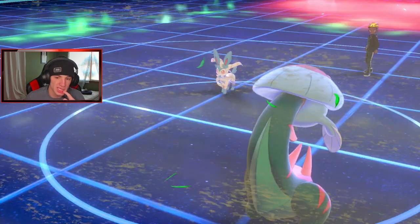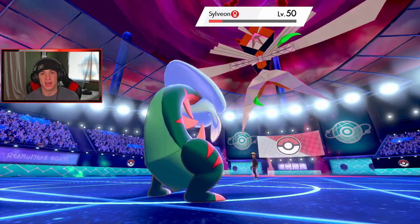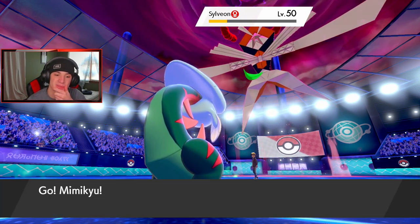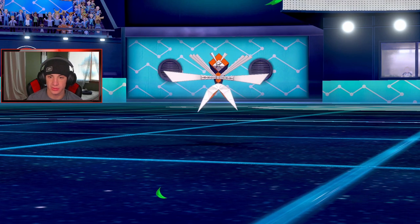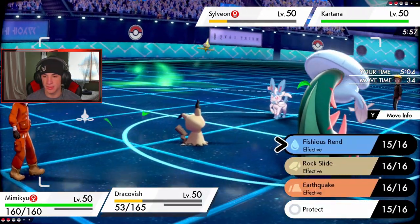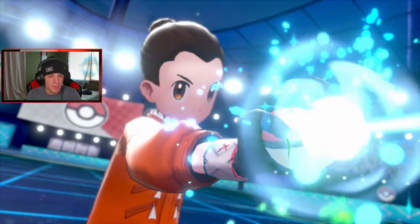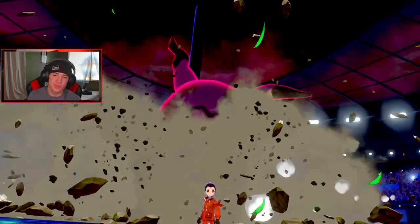Mimikyu pops up and Dracofish is going to take me out. I gotta Dynamax Mimikyu — I'm scared of that Kartana. Kartana outspeeds me, right? He's probably going to try to take off the disguise. I think I just try to take out Sylveon — I gotta Dynamax, go for Max Starfall Phantom. I need to go for it and get Sylveon. That Storm Drain from Cradily is useful — he had a Quick Attack. I should have protected again — 100% should have protected.